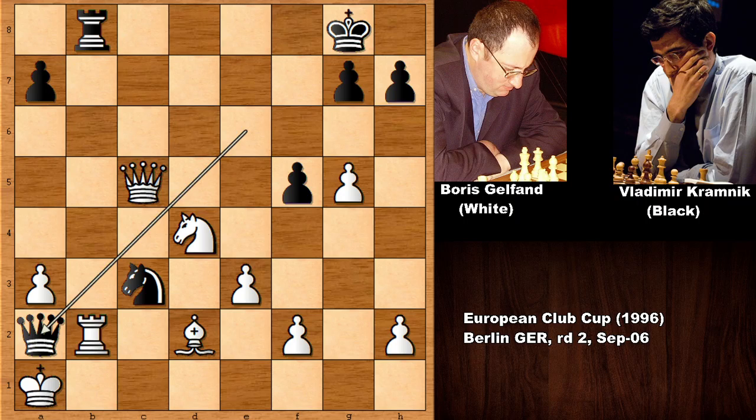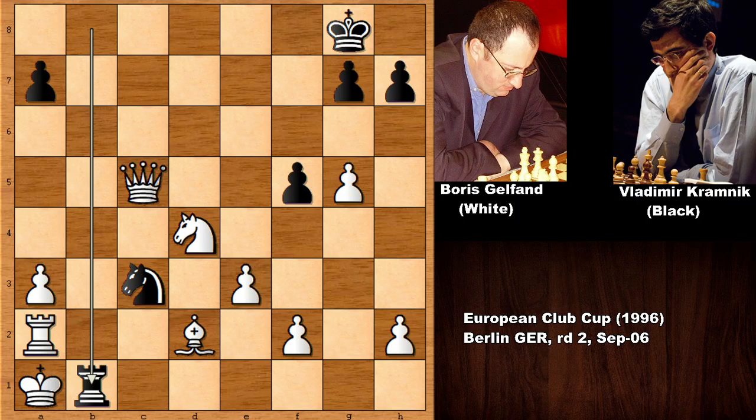Kramnik sacrificed the queen — what a move by Vladimir Kramnik! After this move Boris Gelfand resigned. Let me show you the possible continuation, because this is the only continuation: rook takes on a2, and then rook down — checkmate!